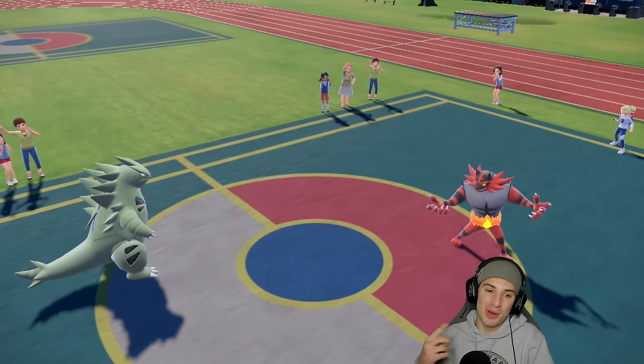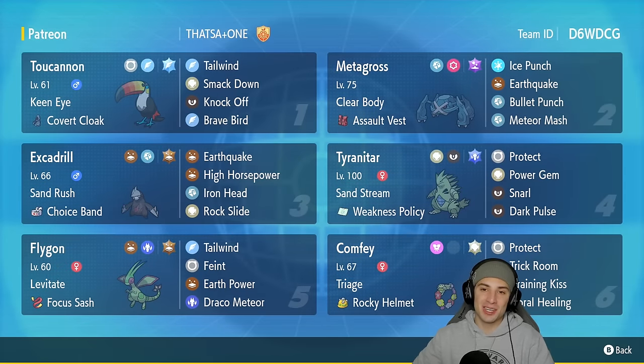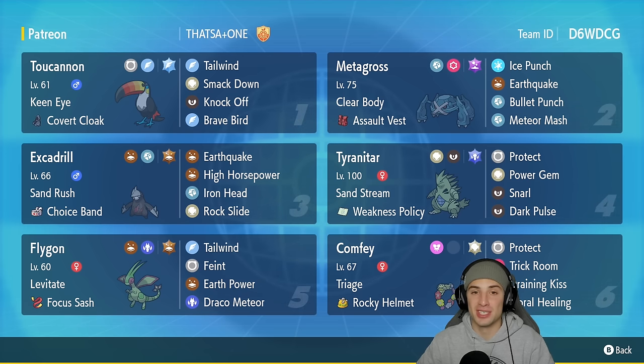Tyranitar eats it up and takes out Incineroar — get on out of here! Battle was conceded — two and one winning record, rocking out with Tyranitar and Excadrill all day long. Two and one showcasing Excadrill in today's video. I had a lot of fun with this team. I want to focus on Excadrill since it's a brand new Pokemon and one of my favorites of all time. We'll definitely be featuring Metagross, Toucannon, and the others in another video. Huge shout out to That's Plus One for making this team and the rental code. If you enjoyed, smash that like button, click subscribe, spread love every day — catch you on the next one, peace out!